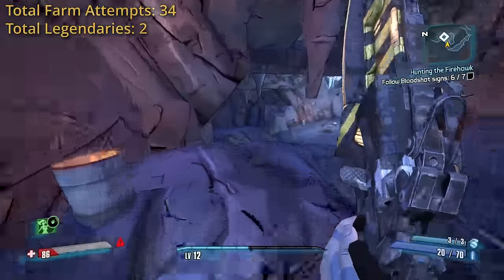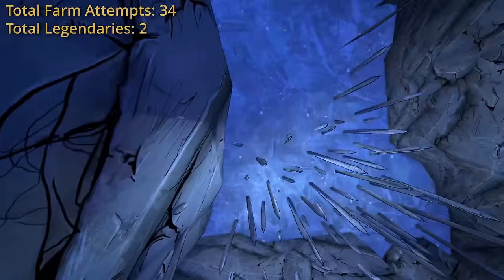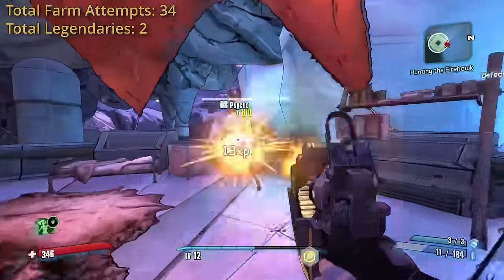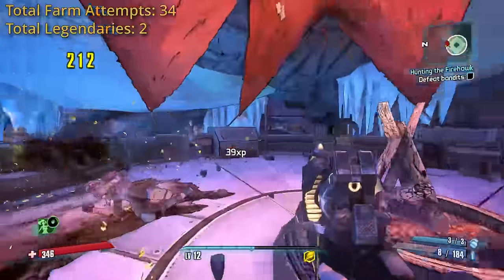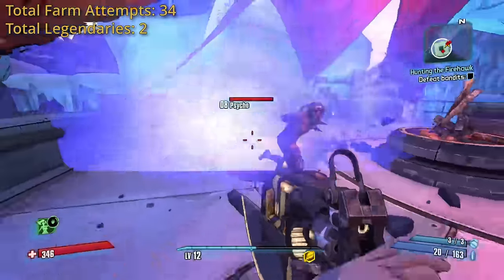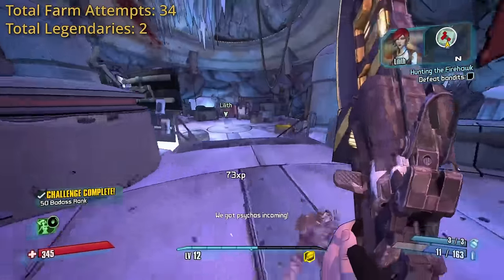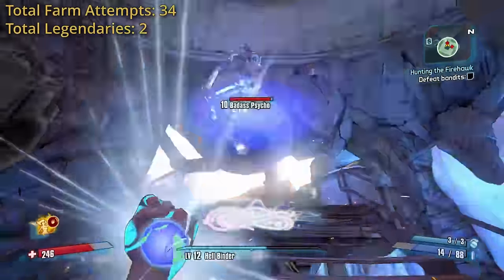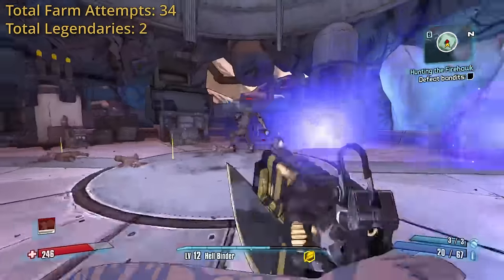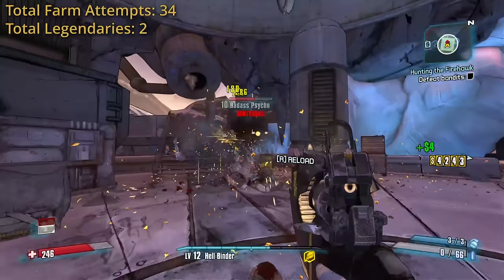This is the second time I've done this skip in my life — I've only done it once successfully. Why do I even try to be cool? Besides Lilith being annoying as usual and stealing all of my kills, this section was really easy. The Unkempt Harold is a very well-balanced weapon as we all know, and it seems to carry me through most of the game. I don't play much Maya, so I don't know what enemies you can and can't phase lock, but the ones you can, it's pretty broken — the bad psychos just aren't allowed to play the game.